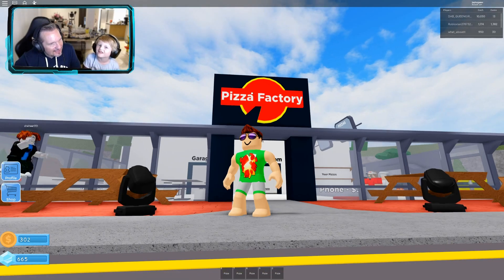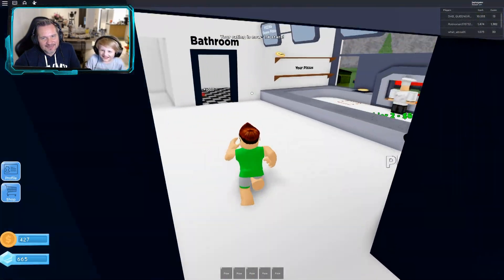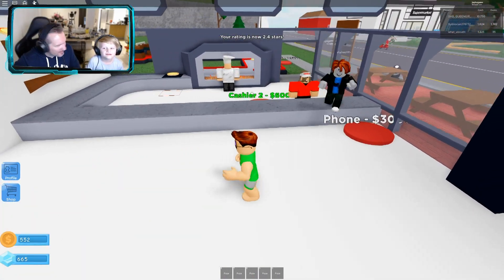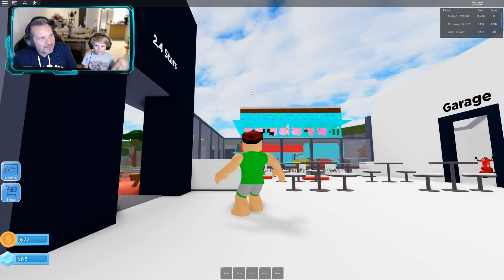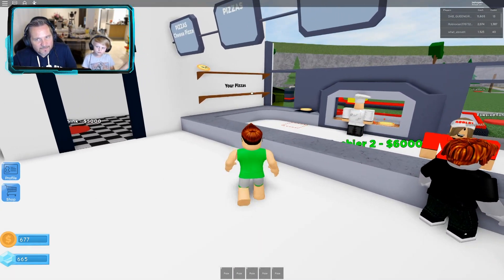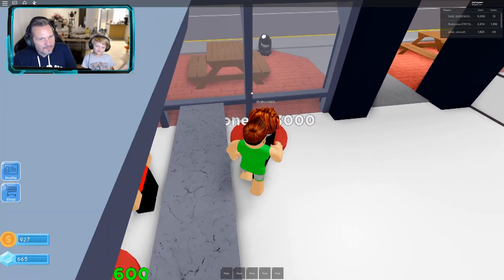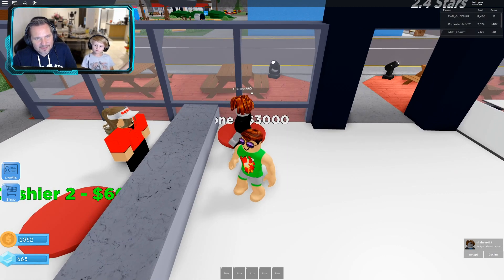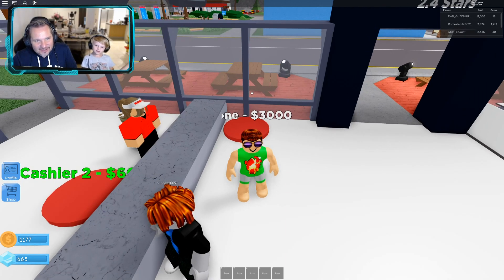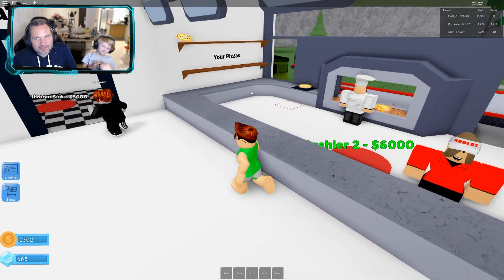We got a sign — it says 'Pizza Factory'. I was just about to say there must be a way later on that you can rename your sign. We've got 2.4 stars — our reputation is coming on in leaps and bounds! I'm super happy with that. Someone's sending a friend request — I think he just wants to be your friend. Thanks Shahi for the friend request, we really appreciate it!